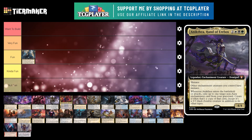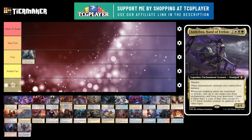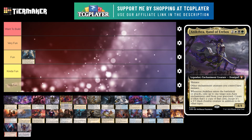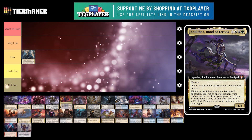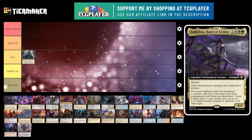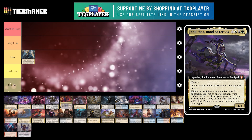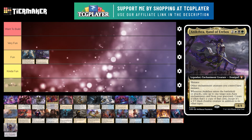Next up is Kinthea Hand of Erebos. This is a 5 mana or 4 mana legendary creature enchantment demigod with Menace. Other enchantment creatures you control have Menace. Whenever they ETB or attack, exile up to one target non-aura enchantment card from your graveyard — create a token that's a copy of that card, except it's a 3/3 black zombie creature token in addition to its other types. I love graveyard decks. This is an Abzan Enchantress deck that's a little bit more interesting than the usual ones. I do like how they've been adding attack triggers on a lot of commanders. I'm going to put this under fun — there are some really funny things you can do, like using out-of-time to phase out every single creature including your commander. That's great.